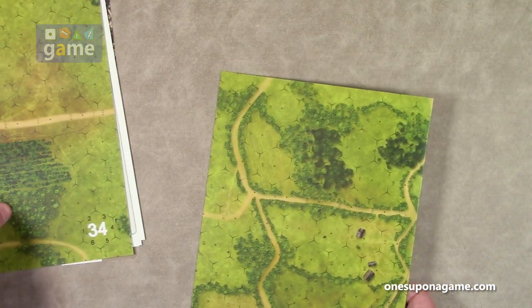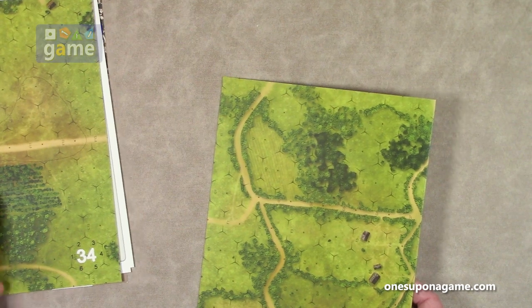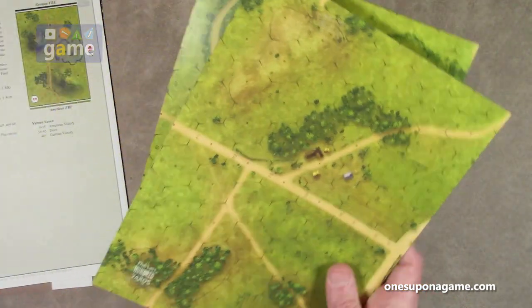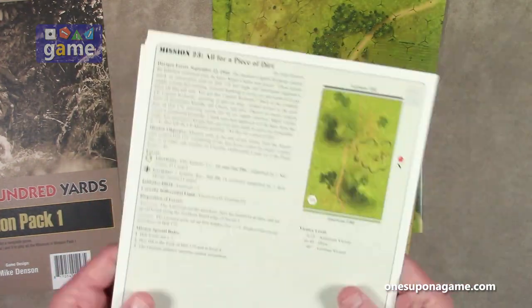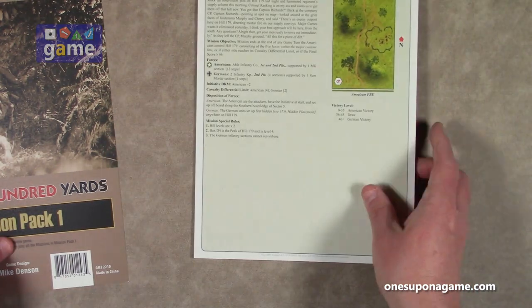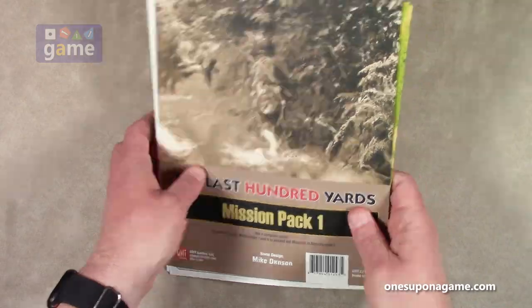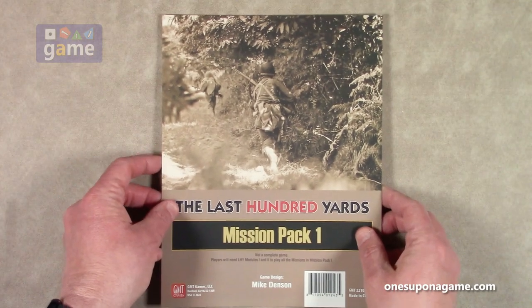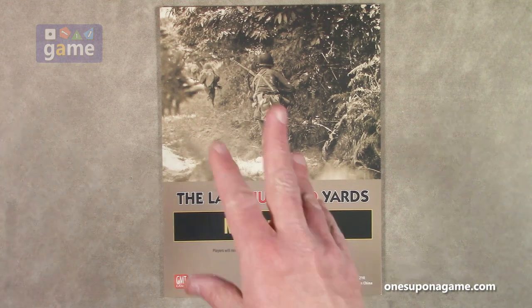So, simple little upgrade but 10 new missions. Should you pick this up, you're going to get those two maps, 10 missions on five hard stock mission cards, and this one little sheet with the special rules for the expansion missions. That's everything — it's all going to be in one little baggie, but then you're putting it in your other game anyway.